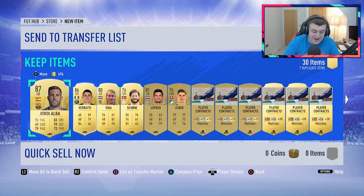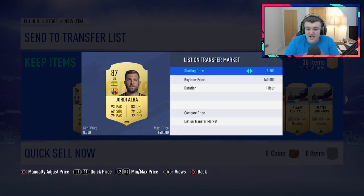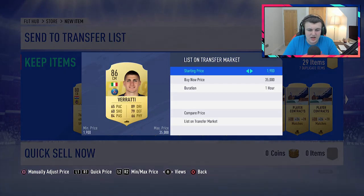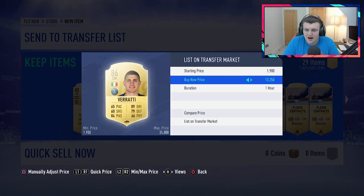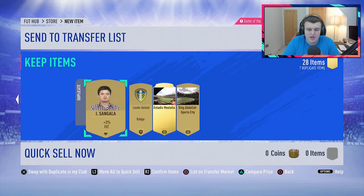I need to figure out how much I've just made. Oh my God. Jordi Alba sells for 65,000 coins. Verratti currently sells for 15,000 coins. So together that's 80,000 coins. How much is Douglas Costa? Douglas Costa goes for 51k. Oh my word — we just made 130k in one pack! I'm going to list them a little bit cheaper for a quick sale because I just want the quick sales on these cards, honestly.